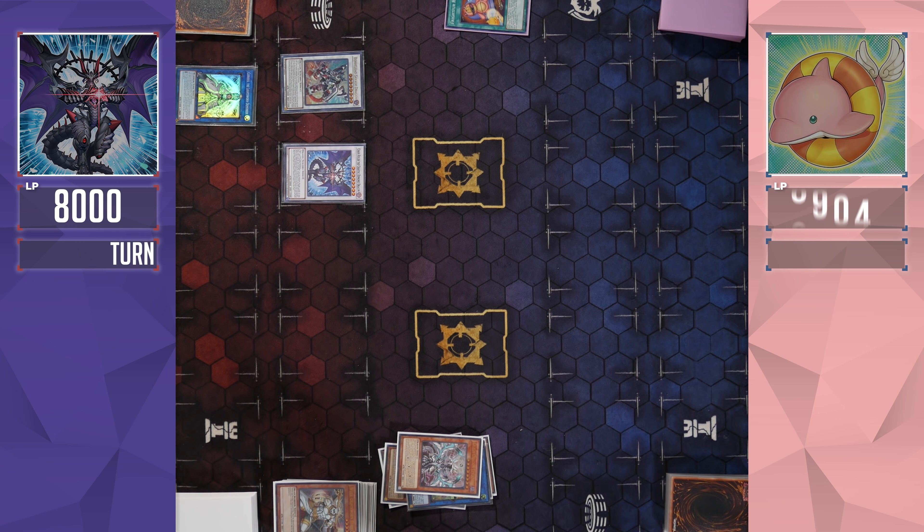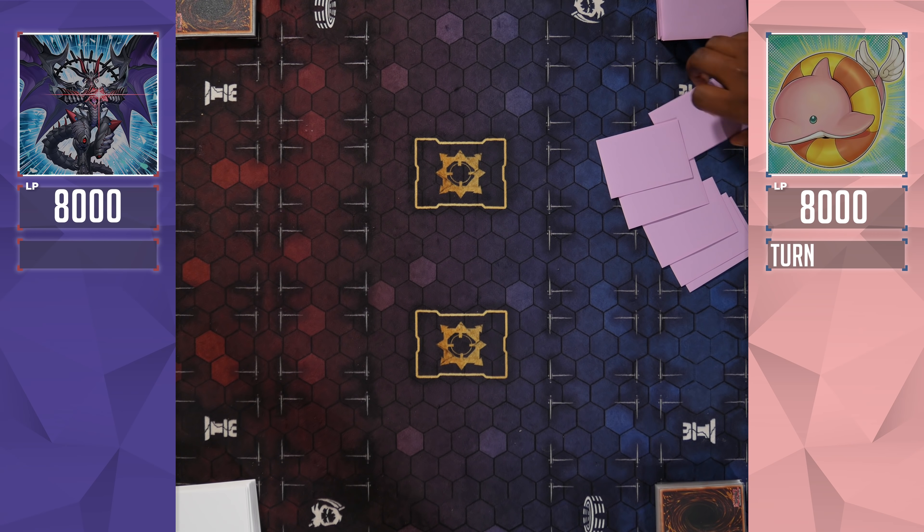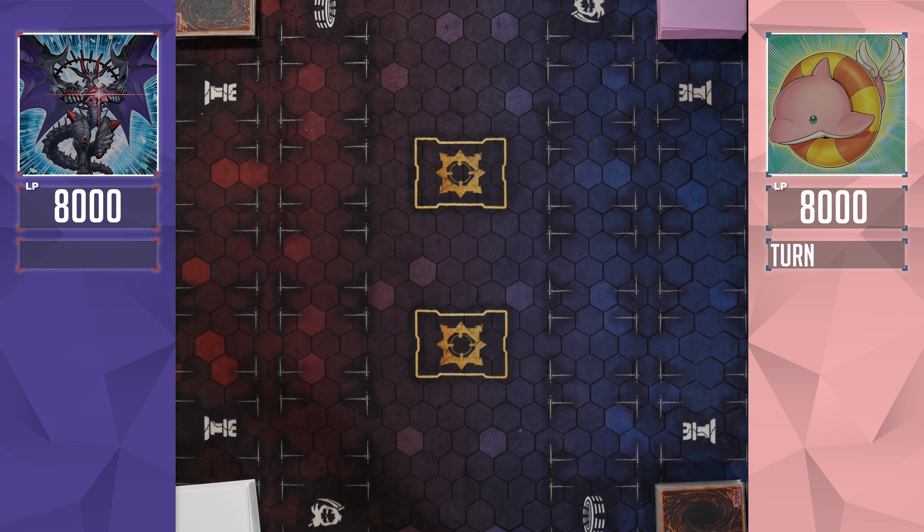It looks like you're attacking. I have two cards in my hand. I need a mirror. It's not like you can't negate it with Borlox — I'm just going to go ahead and scoop. We're just going to have to hit game three.